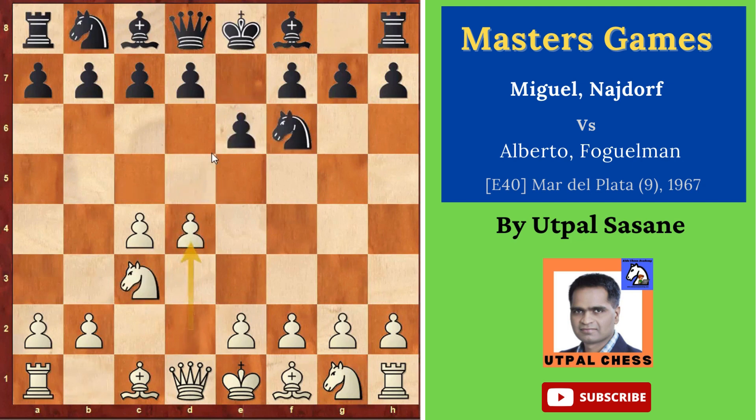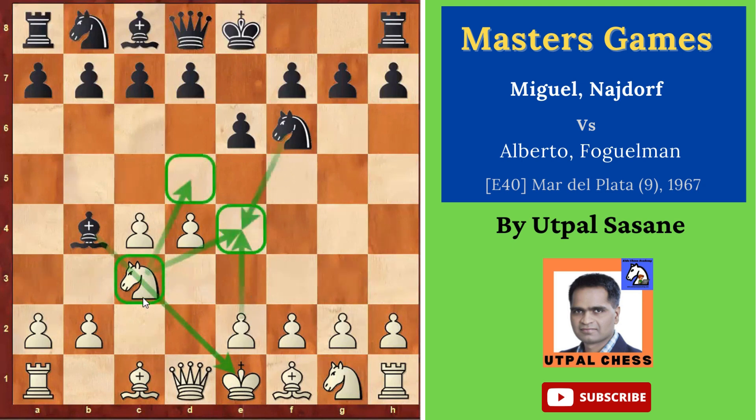The opponent is also trying to control the center, not playing from the side. The center pawn is moved, the Knight is going toward the center, and now he moves Bishop B4, pinning the Knight. It's a good idea to pin the Knight because then whatever this Knight is doing, he cannot do it properly. If White would like to move this, he cannot because then Black can simply take as the Knight is pinned.